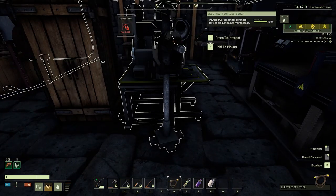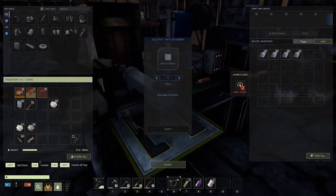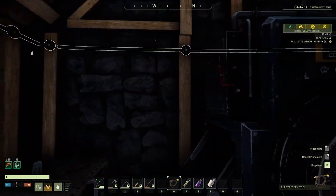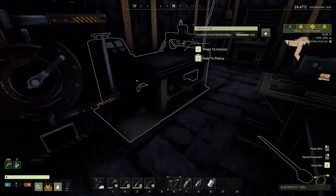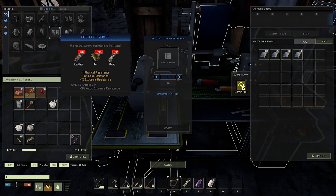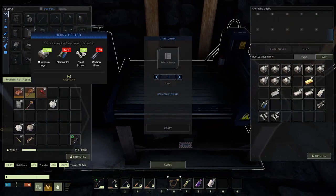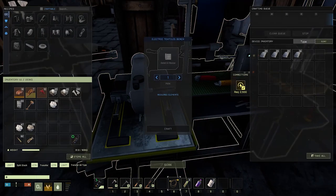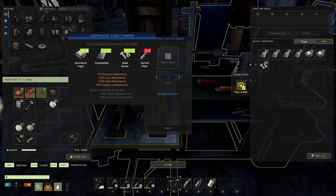I've got to hook up the power here — there's a little node on the floor so I'm gonna grab from here and connect to there. I think I forgot — I might have to disconnect this one. Oh, I did disconnect that one. There we go, now we've got power. Let's see — I need aluminum screws and carbon fiber. That should be easy enough to come by. I've got aluminum and some carbon fiber, but I don't have any left.